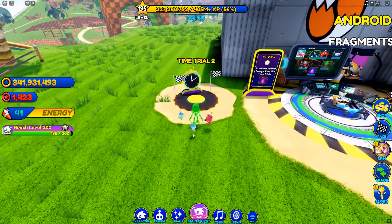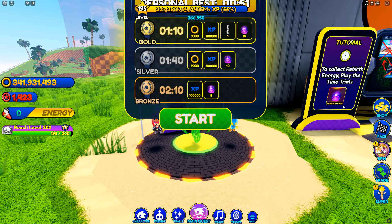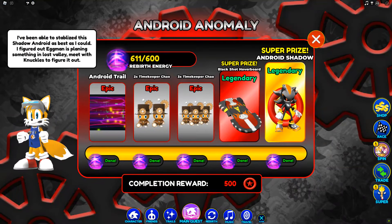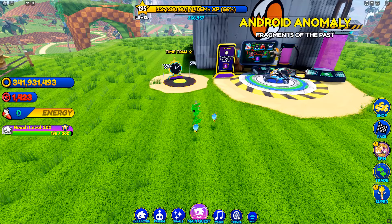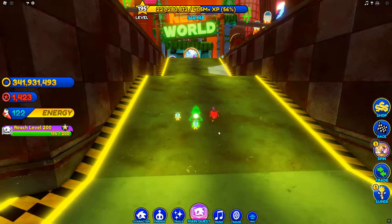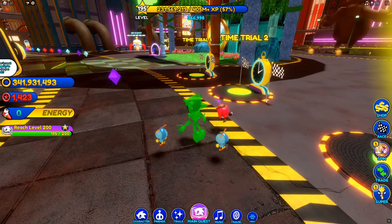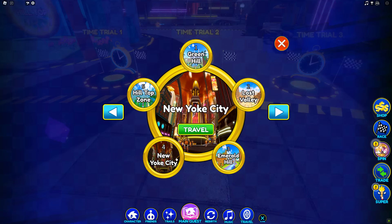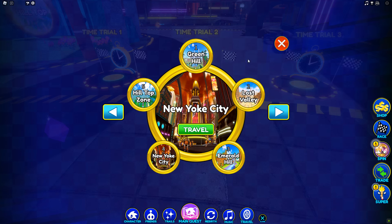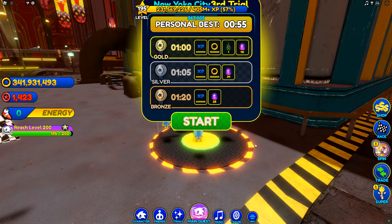What you're going to do here is time trials — essentially just races — and you need to beat them within a certain amount of time to get bronze, silver, or gold. Each one gives a certain amount of rebirth energies, and the better you do the more you get. You need 600 of them. The easiest way is to come in to time trial 3, because time trial 3 at gold gives you 40 rebirth energies. In order to unlock these you need to unlock the previous ones, and also the ones in Emerald Hill Zone, Lost Valley, and Green Hill. You're going to do these over and over again.